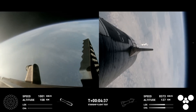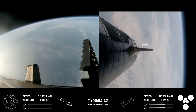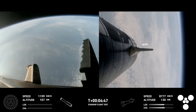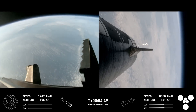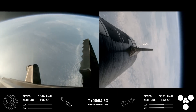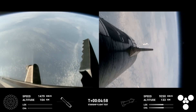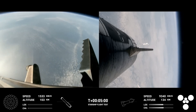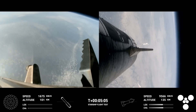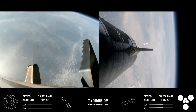After we jettison the hot stage, the booster will begin its water landing attempt in the Gulf. In the meantime, the ship will coast for about 40 minutes up to an altitude of 214 kilometers. After its coast phase, it will attempt a controlled re-entry including a flip maneuver and a landing burn, just before splashing down in the Indian Ocean. Good news — trajectory is looking good for the ship.